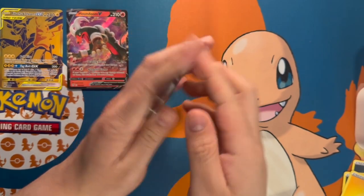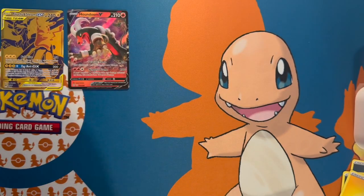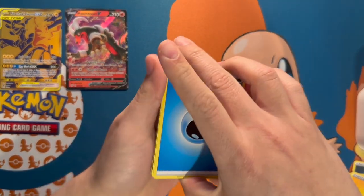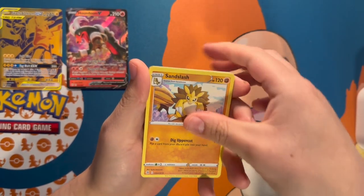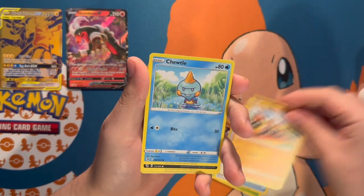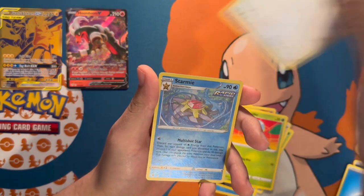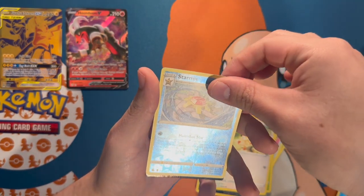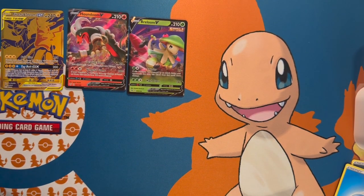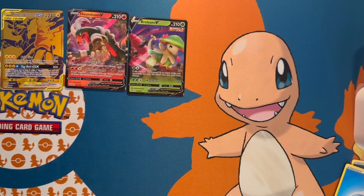Going on to Fusion Strike now. We have a Sandslash, Swadloon, a Cufant, a Dubwool, Meowth, a Starmie reverse holo, and we got a Breloom V. I feel like I've pulled so many of those Breloom Vs. Here is your code card for Fusion Strike.